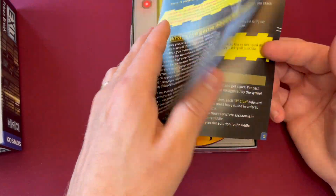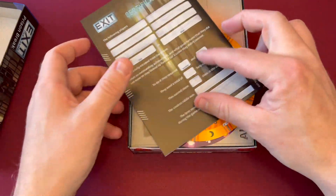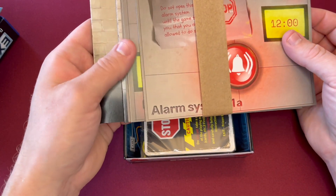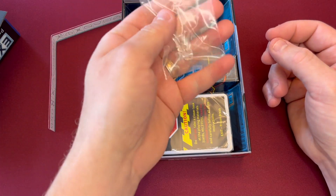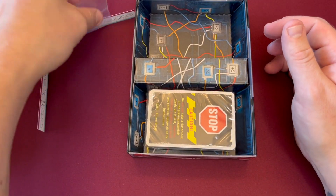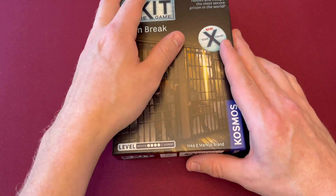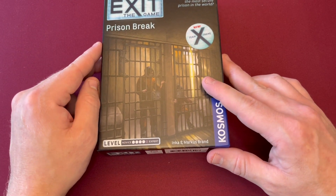I'm not going to open up the cards. We're just going to look at the rule book, the decoder wheel — two decoder wheels, one for each team. I'm not going to look through any of these. Do not open the alarm system, so I'm not going to open that up. There's a little something or other, some push pins, and some cards. That's what's in this one. This is what I believe is the first exit game in the series that has two cooperative teams.